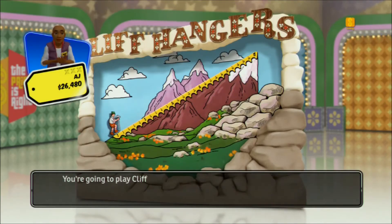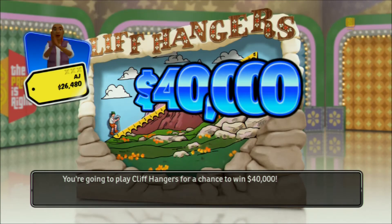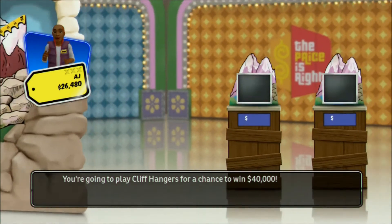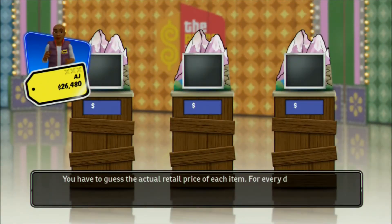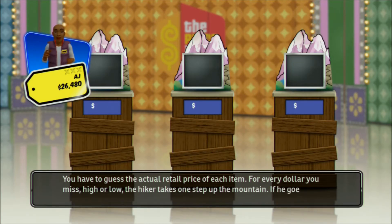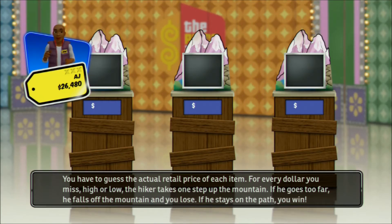They're going to play Cliffhangers for a chance to win $40,000! You have to guess the actual retail price of each item. For every dollar you miss, high or low, the hiker takes one step up the mountain. If he goes too far, he falls off the mountain and you lose. If he stays on the path, you win. Let's see what you'll bid on.